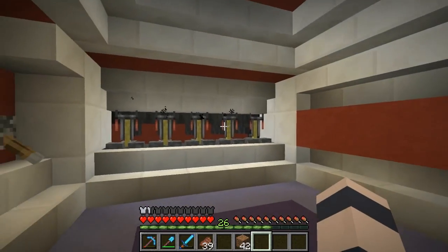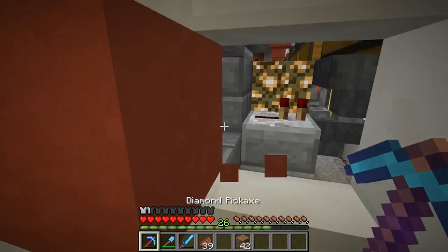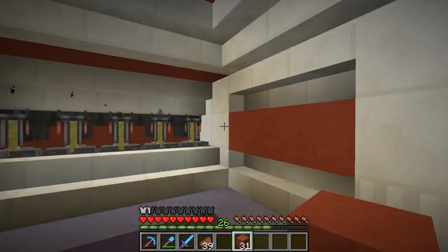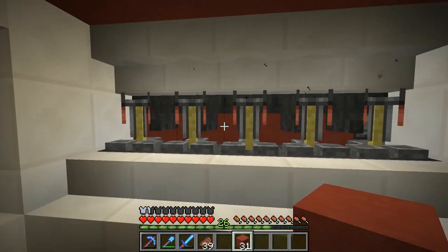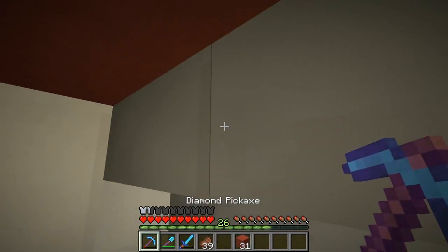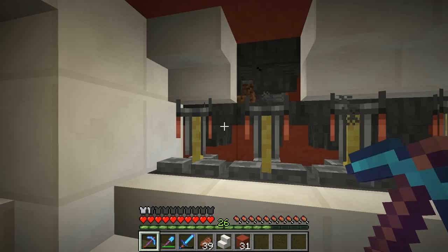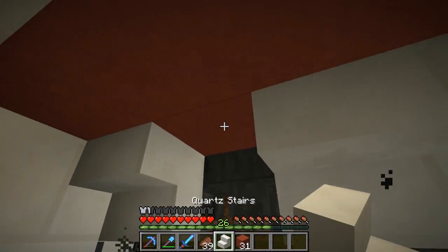So we've kind of finished up this area. Didn't really know what to do with this wall — we have all this wiring back here so it had to be one thick, and that's about the best I could do adding depth. We got the five brewing stands for brewing awkward potions, and we have hoppers above that are supposed to distribute water bottles. They run across the hoppers at the second level and get dropped off into these, and then the brewing stands can pick them up.